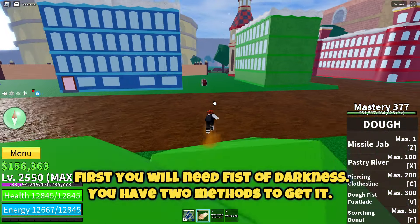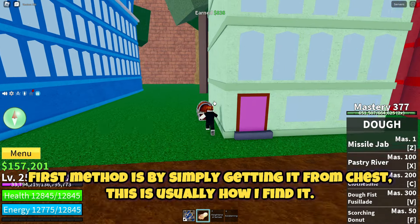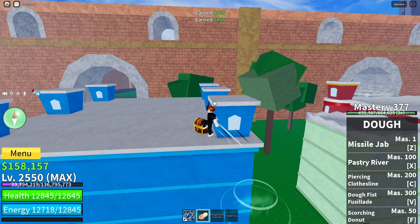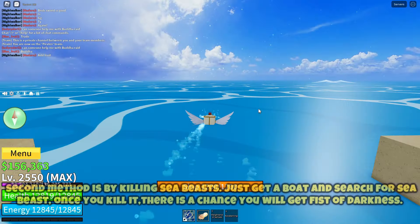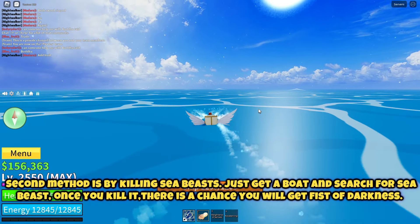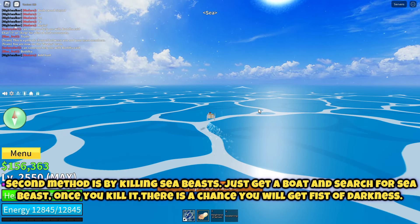First you will need Fist of Darkness. You have two methods to get it. The first method is by simply getting it from a chest — this is usually how I find it. The second method is by killing sea beasts. Just get a boat and search for a sea beast; once you kill it, there is a chance you will get Fist of Darkness.